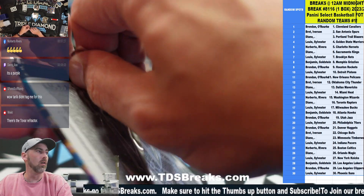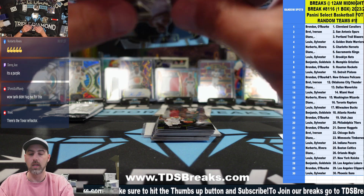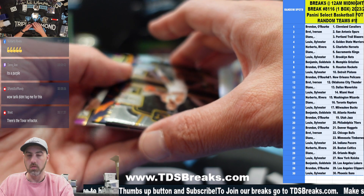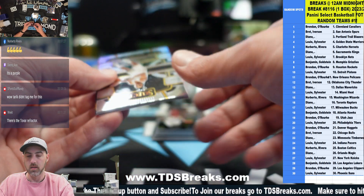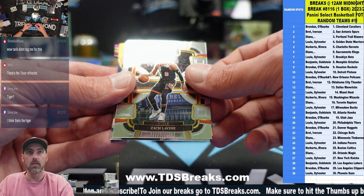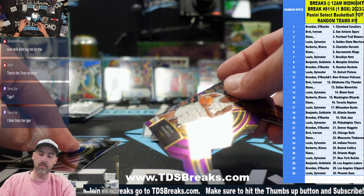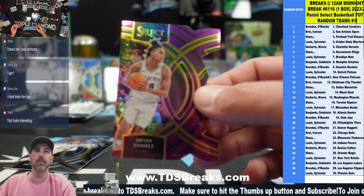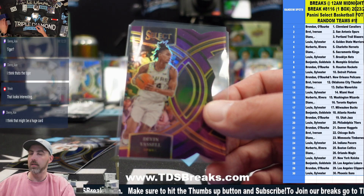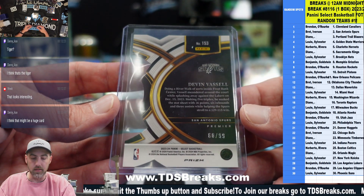Three packs to go. Devin Vassell — this is going to be a purple die cut premiere Devin Vassell. So close to a Wemby here. That is sixty of ninety-nine.